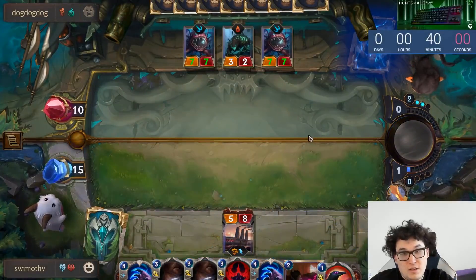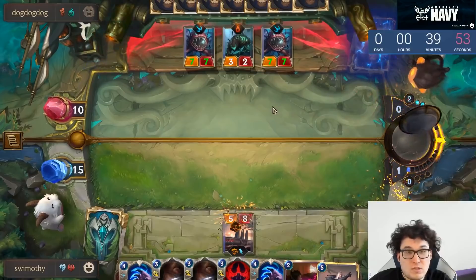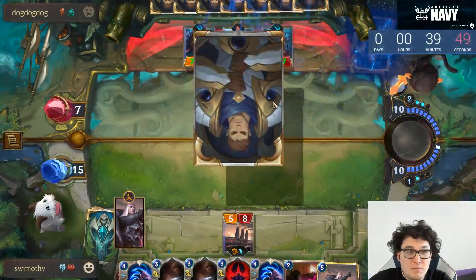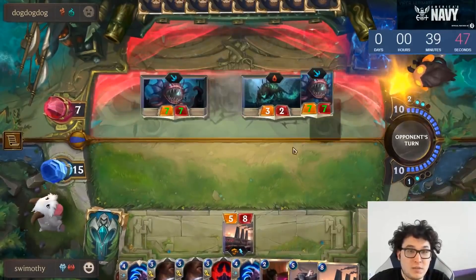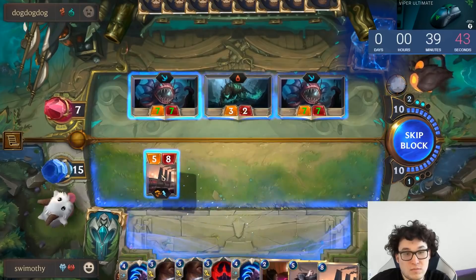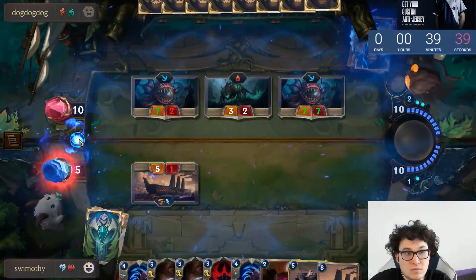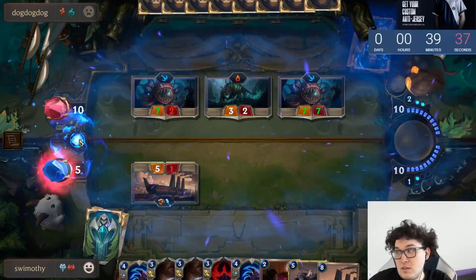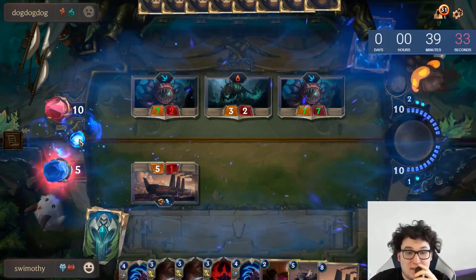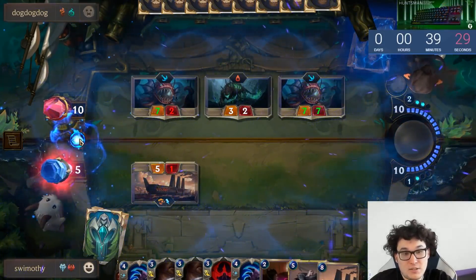At one mana we don't have enough of a response to that. My other Swain is leveling up but my hand is pretty hard to manage here. His deck doesn't have amazing over-the-top, but what it does have is Atrocity, and we don't really have a great way to stop that.